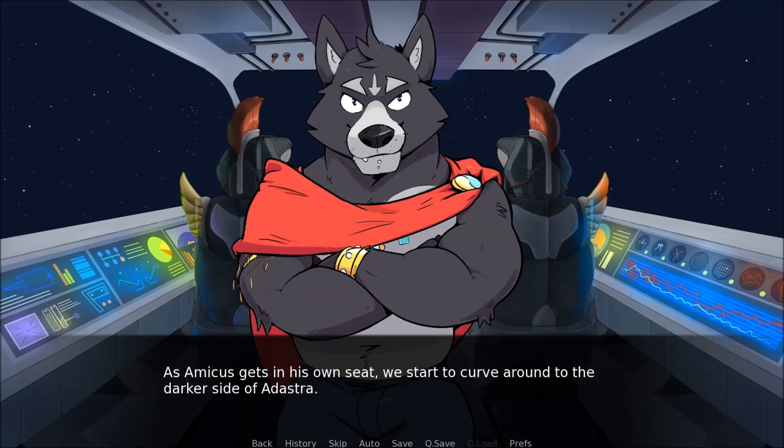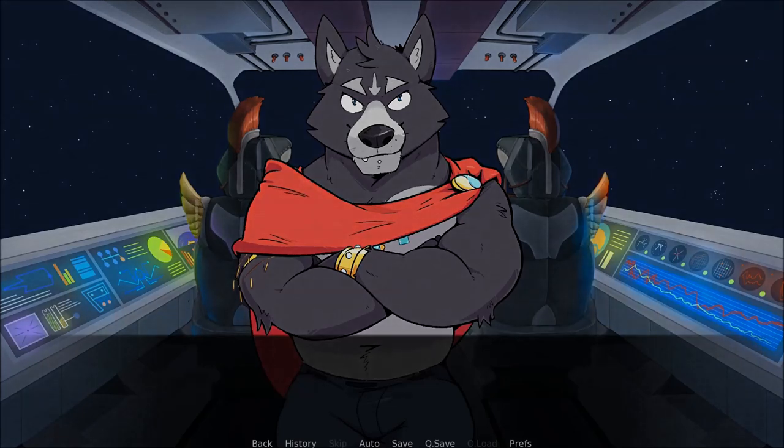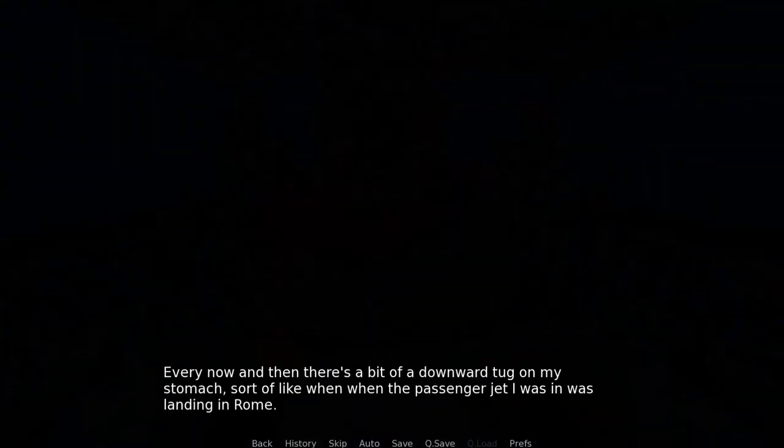As Amicus gets in his own seat, we start to curve around the darker side of Adastra. Every now and then there's a bit of a downward tug on my stomach, sort of like when the passenger jet I was in was landing in Rome. I'd imagined things would rattle around along with a bunch of fire and heat like in a Hollywood movie. Instead there's only a rumbling sound that accompanies a gentle vibration through the seat. There isn't any fire, but I do start to see blue flashes on the otherwise black windows. I look over at Amicus and see he's got his eyes closed, looking relaxed.